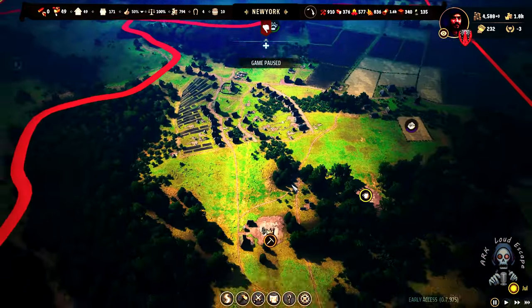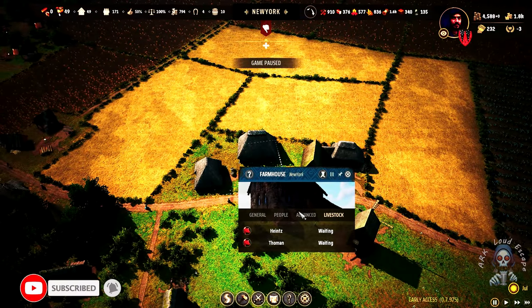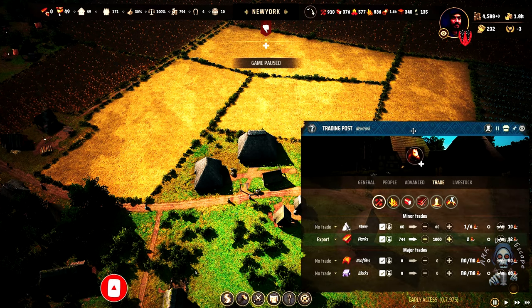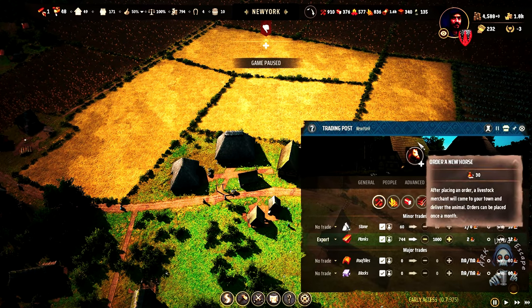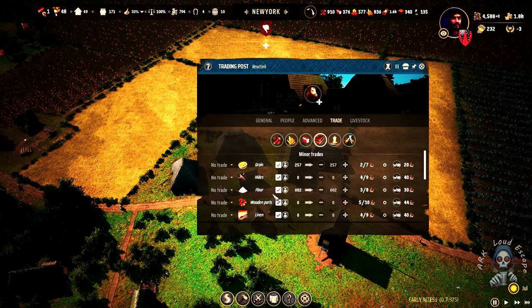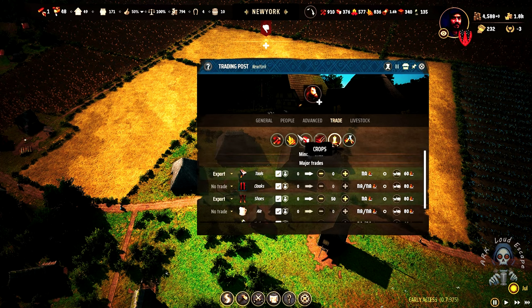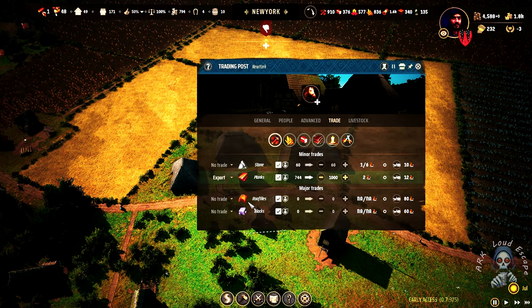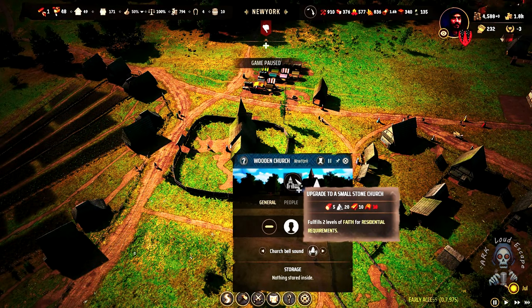Let's import some kind of... yes, we can import. We need clay - no, we need roof tiles. Let's import only 10, we don't want more than 10 because this is only for upgrading our church to the next level.